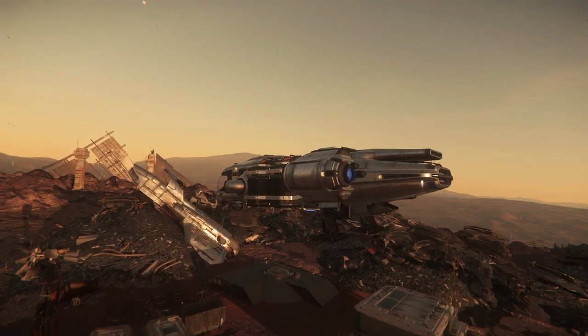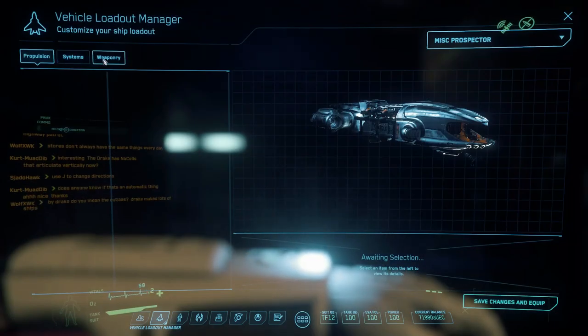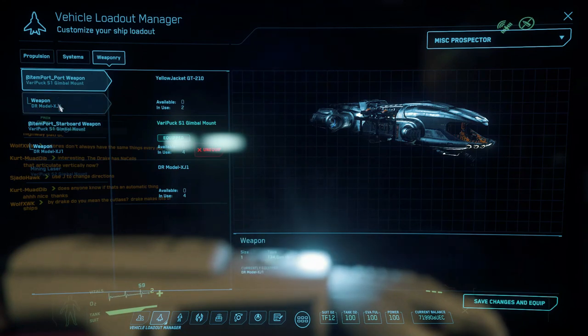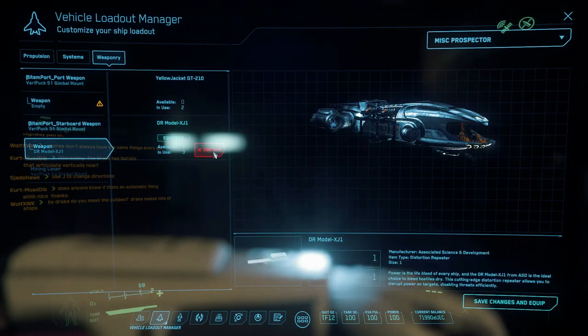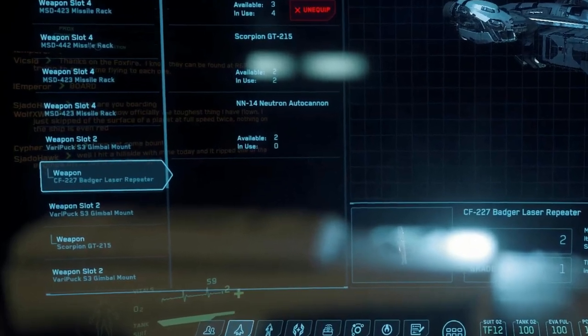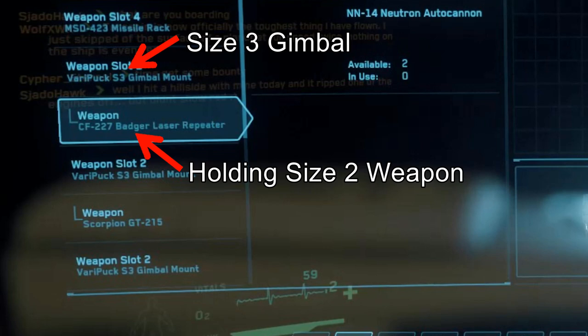I decided I needed to beef up this little Prospector. The default weapons on the Prospector were distortion weapons, and although they might be okay at disrupting the other ship, they weren't going to put out any damage at all. So I looked at the weapons and saw that it was two size-one weapons, but also mounted on gimbals. Now on some other ships, you can actually take off the weapon and the gimbal.